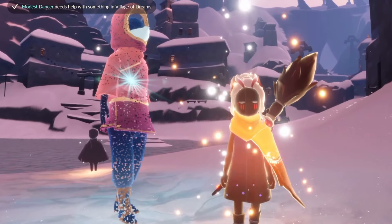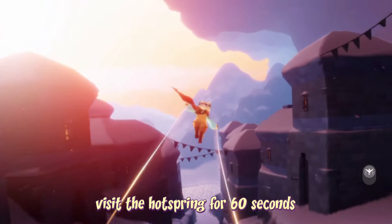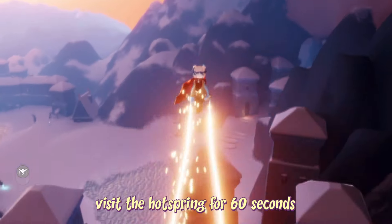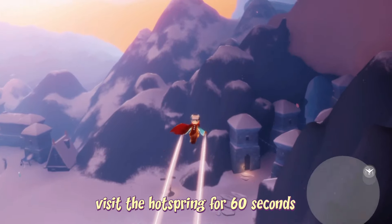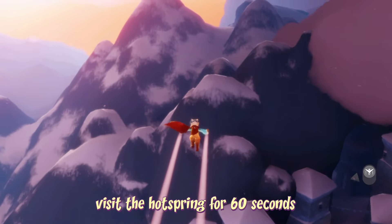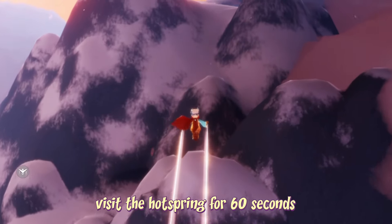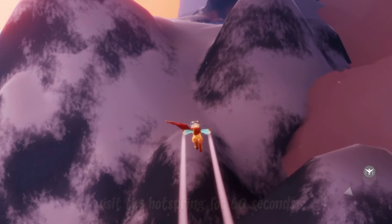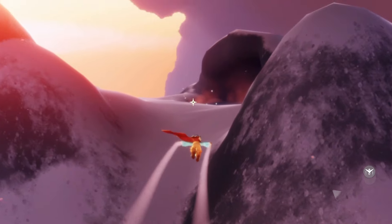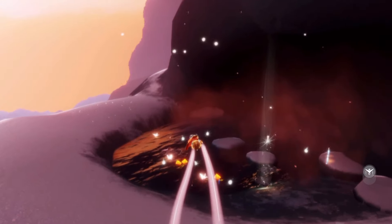To visit the hot spring, go into the Village of Dreams area — you can find the entrance directly to your right when you first enter the Valley of Triumph. Then fly all the way up on the right-hand side to the top of the mountain where you'll find a secret little hot spring. For this quest you have to wait there for 60 seconds.